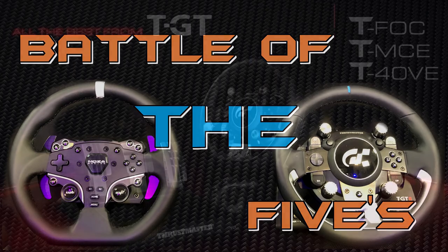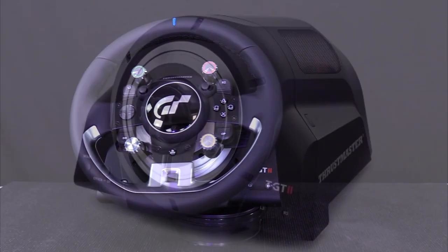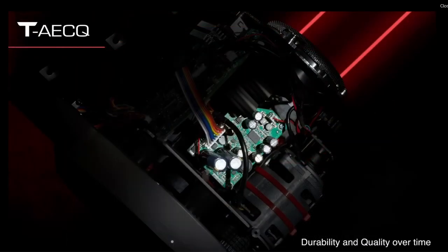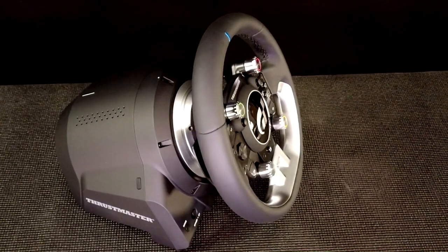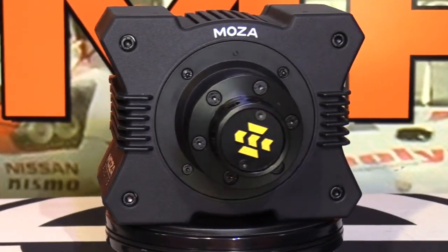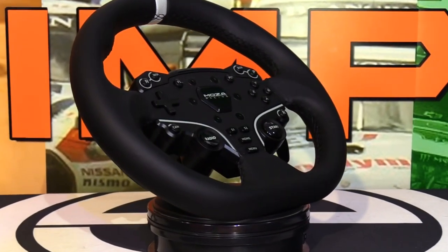In one corner, we have the champion — the long-time standard that is the Thrustmaster TGT2 base, coming in at a hair under 6 newton meters of belt-driven power in a plastic case with a not-so-quick-release wheel rim, costing $500. And in the other corner, the Challenger — the new and slimmer all-metal direct drive Moza R5 base, which puts out 5.5 newton meters of power and will set you back $350.